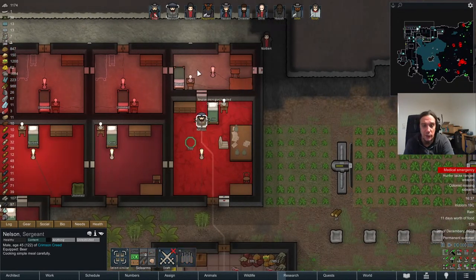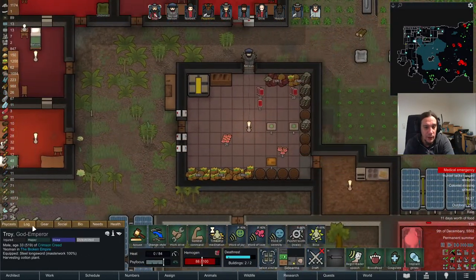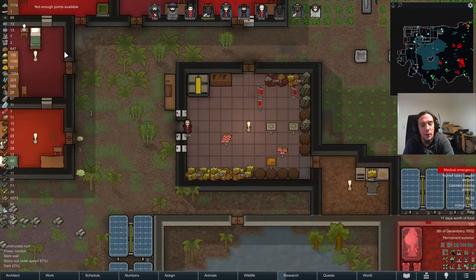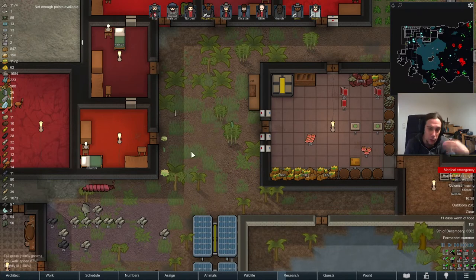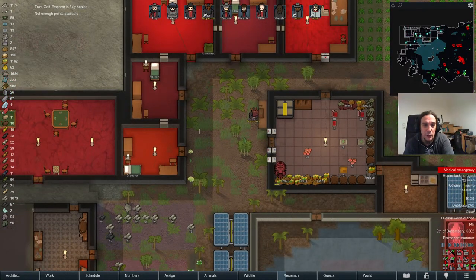Does Troy have a Psylink? Yes he does — he's the Psycaster of the colony. I skilled him on Empathy because I found that a quite cool way of representing these vampire kind of skills.